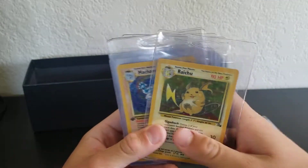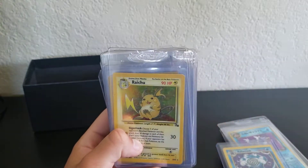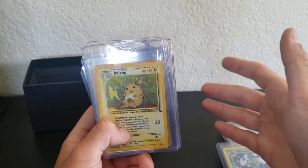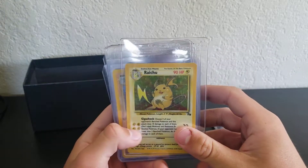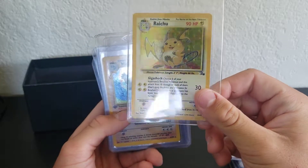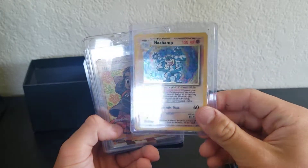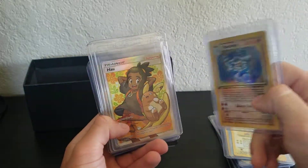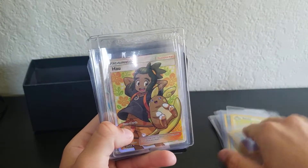Some of the newest stuff in here will be from Chilling Reign, because I've been opening a good amount of it and I've got really lucky. I don't know how people haven't had good luck with Chilling Reign — the pulls are crazy for me. Fossil Raichu — love the art on that. First edition of base set Machamp. This is the one with the bad edging, but I have a better condition one.